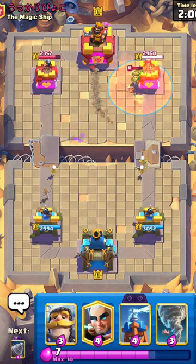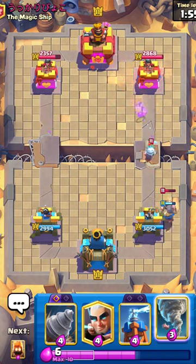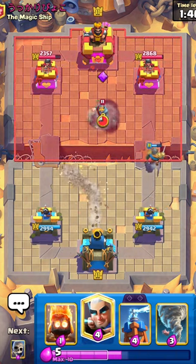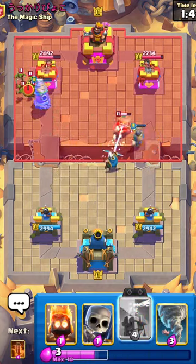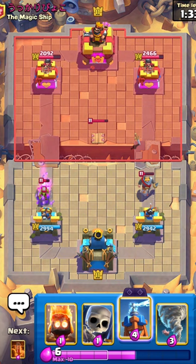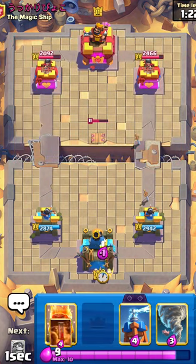Just gonna let that Ice Spirit go — he's going opposite lane, not too worried. Going with the Magic Archer again — hitting the tower! Look how annoying this is, I can go either lane and he has to worry about it. Just gonna let those Goblins go — not the end of the world. Five hundred damage on the right side, a thousand damage on the left side, just from Magic Archers alone — it's just ridiculous.